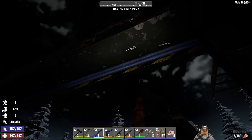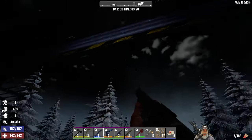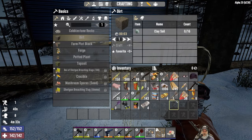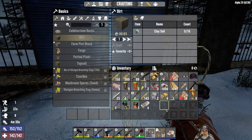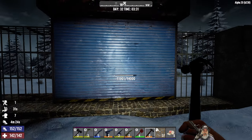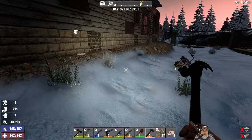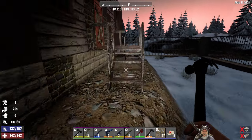I heard that screamer come in. It used to be in Alpha - well before Alpha 20 - that they wouldn't actually scream unless they saw you visually, but apparently that is no longer the case. All right, so that's gonna need iron - we're gonna need iron and concrete probably to repair everything that's out here.